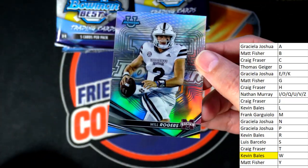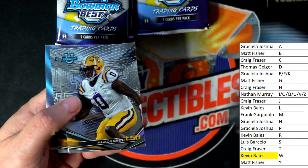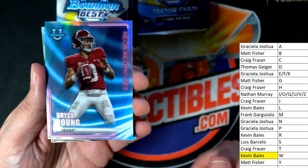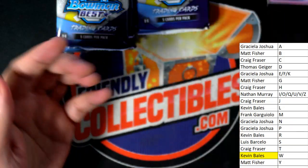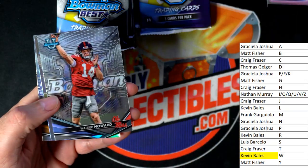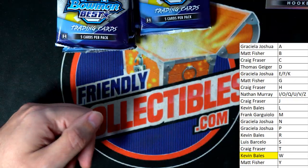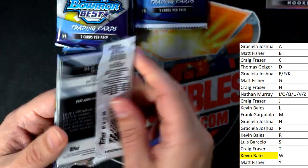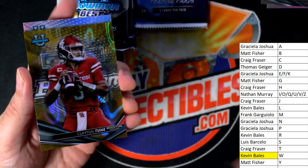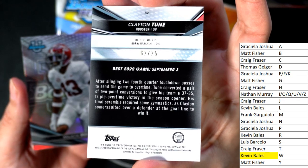Here's a Will Rogers. Congrats to you, my friend. Another Hooker — nice going, Craig. There's a Bryce Young. And this Lava Clayton Toon — Craig, nice parallel, numbered to 75. Clayton Toon, quarterback.